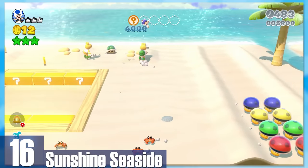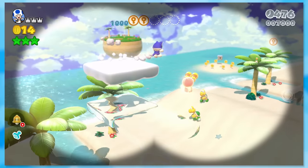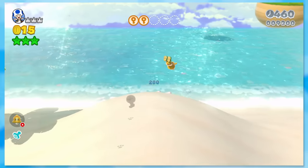16: Sunshine Seaside — one of my favorite open-world-ish stages. You collect five key coins while climbing up clouds, trees, or saving Captain Toad from Bitty Buds. Something about the beach's nature makes this one really great — it reminds me of running around on a beach in real life.